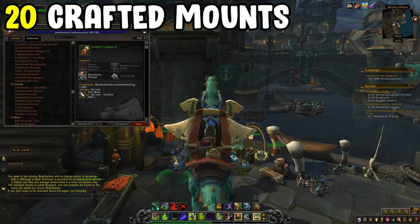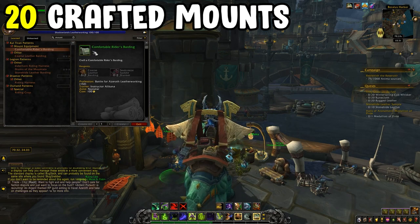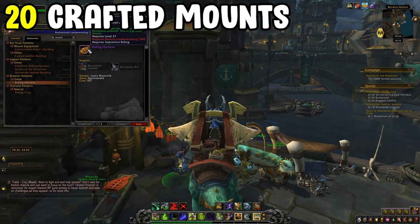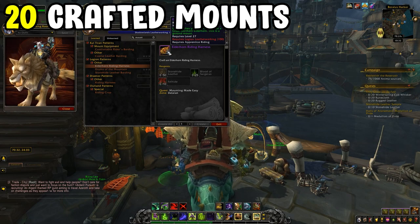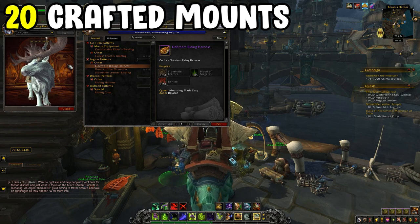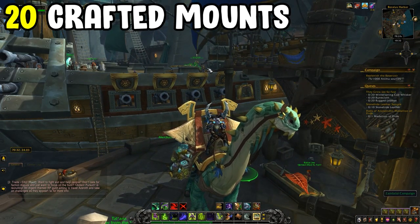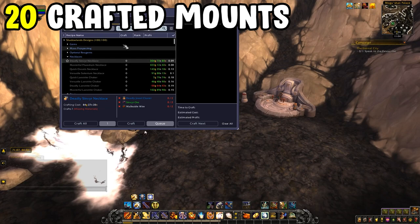Engineering has quite a few mounts: the Mechanized Chopper or the Mekgineer's Chopper — I'd recommend running the Pit of Sauron trash farm on Heroic for three hours, which is about 30 runs across 10 lockouts. Without a tabard you'll build up Alliance Vanguard reputation to exalted in about three hours, unlocking the recipe. Crafting it will cost roughly 20,000 to 30,000 gold depending on your server, or you can just buy it off the Auction House. The Turbocharged Flying Machine and Flying Machine are inexpensive to craft directly.